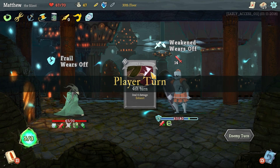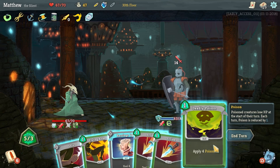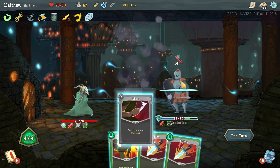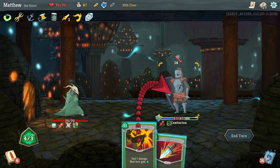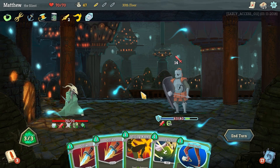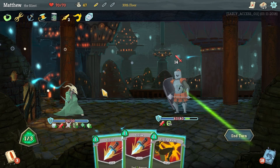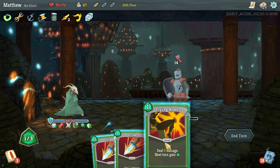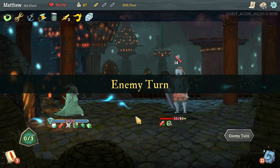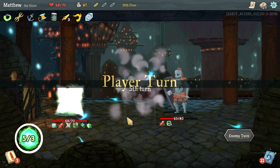The weak has worn off. Bandage Up would be a good play — four poison right there. Play Bandage Up, a Shiv, a Flying Knee — we're going to have too much energy so we'll drink that potion. Footwork is a good play — seven block right there gets us up to twelve. It's not perfect, but nothing in this game ever really is. Sometimes you have perfect plays, but the majority of the time you're making do with what you have and trying to get the best combo off.